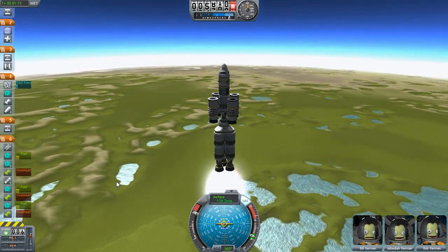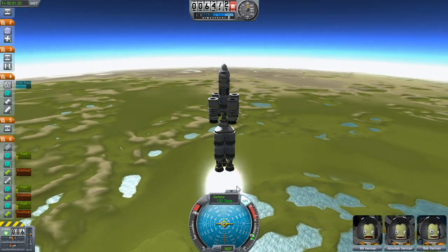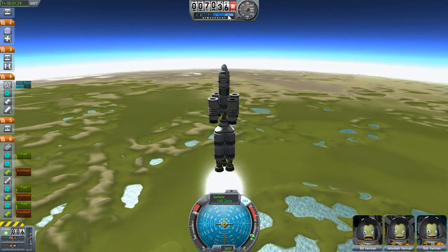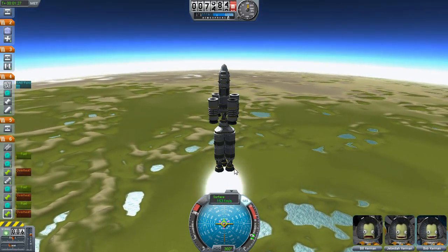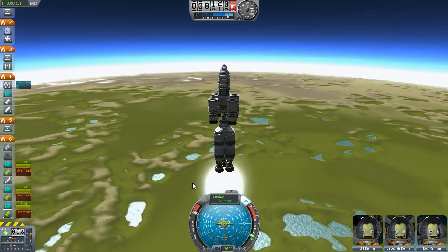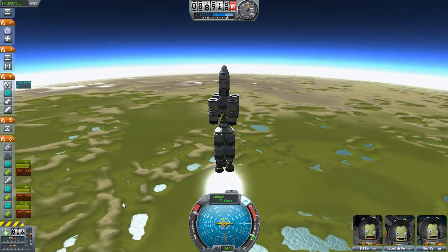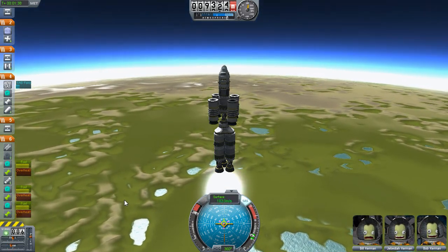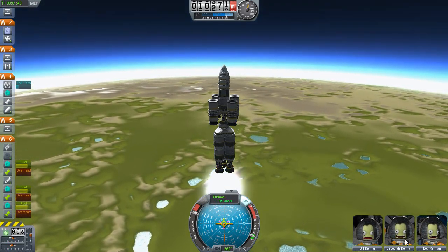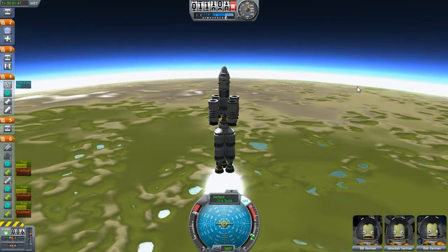We're almost through the first fuel tanks and we're still quite low. But our surface speed is going up, and as we break into new layers of the atmosphere we will certainly start to accelerate rather quickly. So that's a good thing. I think we'll have enough fuel — I think so, I hope so. So Jebediah here, he's a madman, he loves it. Bob too. And Bill — he is not liking this.